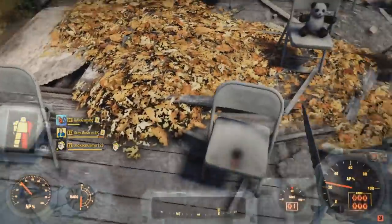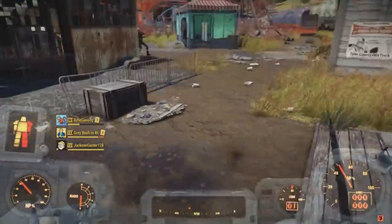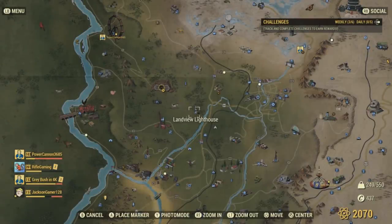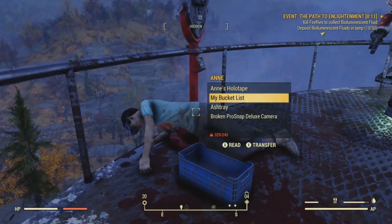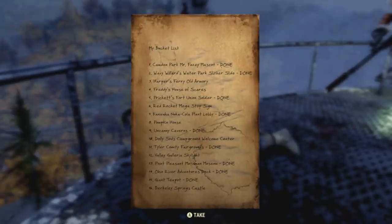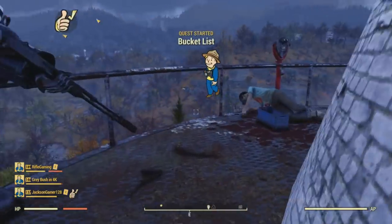The tourist body — and by the way, there are two different tourists that can be found: Ansel and Anne. Ansel's a dude, Anne's the female. For the first one, the body can be located at the top of the lighthouse, as you can see here. The camera will be located on the body. Be sure to also pick up the bucket list and listen to the holotape too, because that's also a part of the quest.